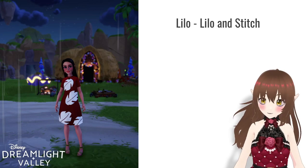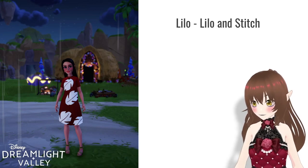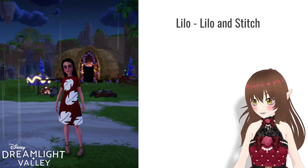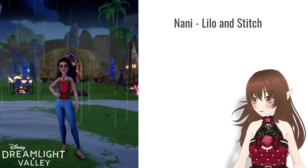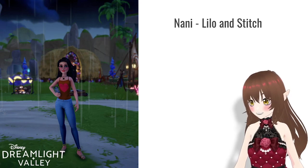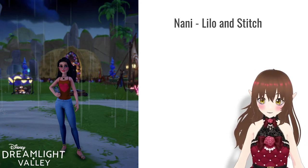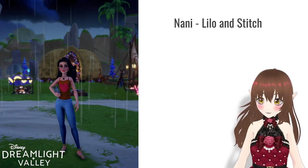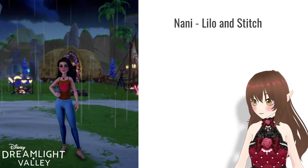I designed this dress knowing that Stitch was coming to the game at some point. The shoes came from Scrooge's, and it took me so long to get the positioning right for these leaves, but I did it. Then I made a Nani — I can't have a Lilo without a Nani, they sort of pair each other. I realized Nani wears shorts, but I didn't have any jeaned shorts, so I made her just wear jeans. And my wolf is also just in the background.